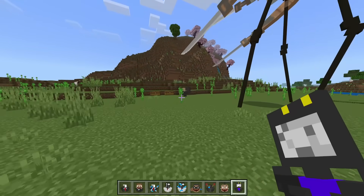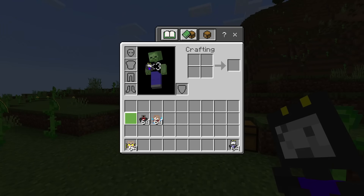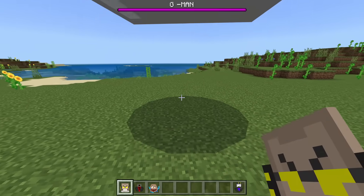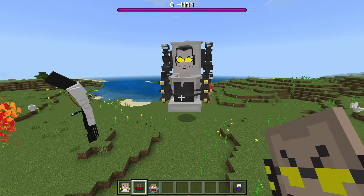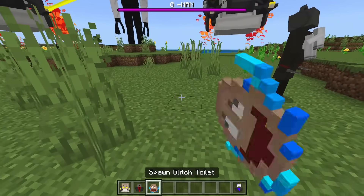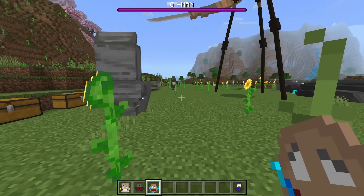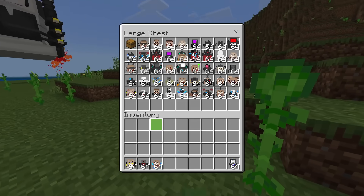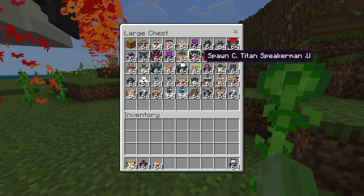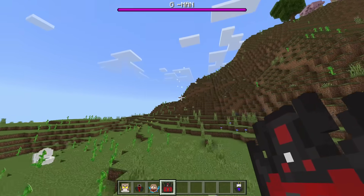Let's spawn in the last three. We have G-man — why are you floating? Assassin speaker man and glitch toilet. You're definitely glitching, I guess. If I were to pick a favorite... it might actually be speaker man upgrade.